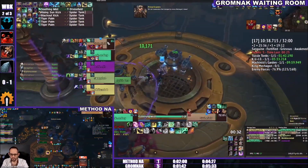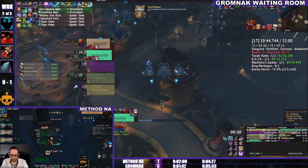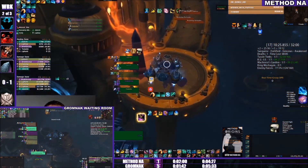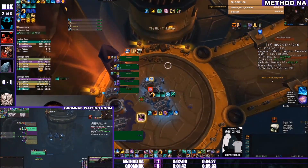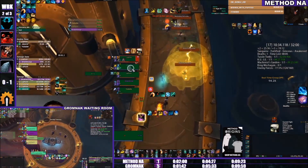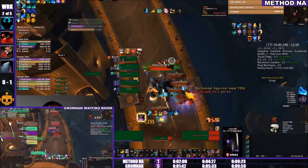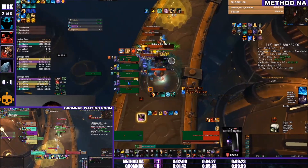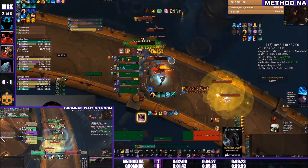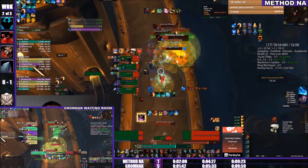Method NA killed the two spider tanks and triggered the robots heading up to King Mechagon, with Gromnak hot on their heels. Note that Gromnak has four more deaths than Method NA — to win, they need to kill King Mechagon 20 seconds faster. That's a tall ask since they're already a few seconds behind, and there's not much dungeon left — just one or two trash packs and a boss with a set amount of RP you can't optimize away.